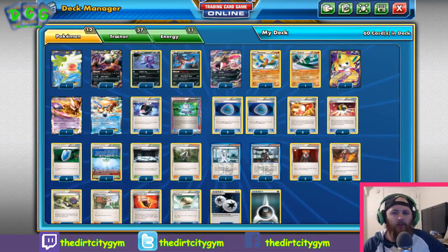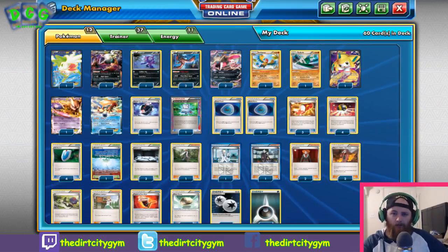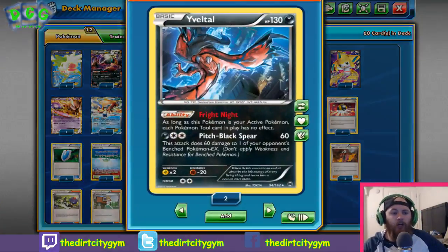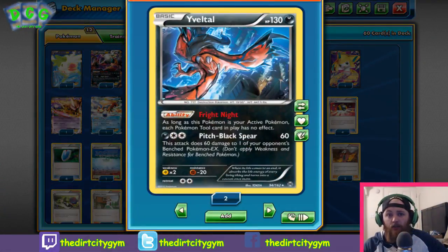Let's get right into it. I'm going to cover our primary attackers first, then support Pokémon, and then go into our trainers and supporters and all that good stuff. So first up we have Fright Night Yveltal, or BKT Yveltal — however you want to call it — a 130 HP basic Pokémon.